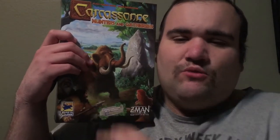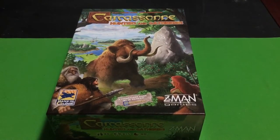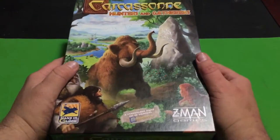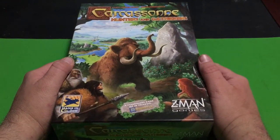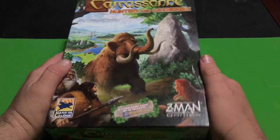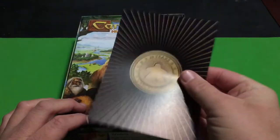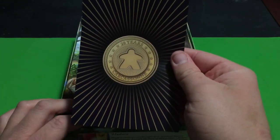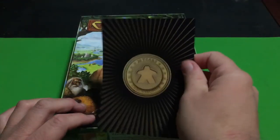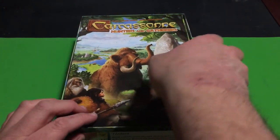Let's take a look and see what's inside this standalone Carcassonne game and what animals are in this box. It's a Z-Man game, if I didn't mention that earlier. The box says 20 years Carcassonne, so Carcassonne has been around for 20 years now. That's interesting — it's definitely been around a while.